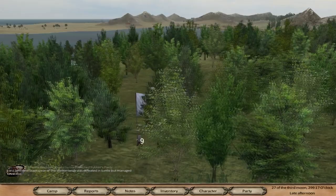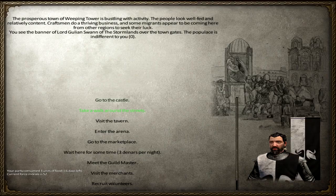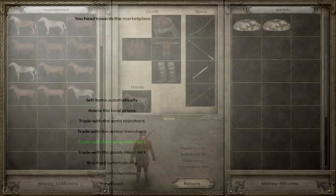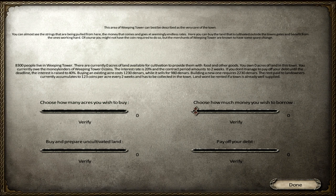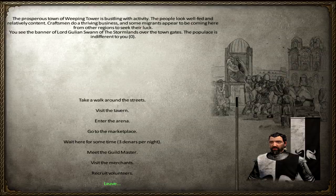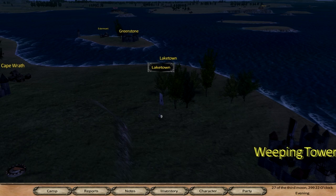Let's go to Weeping Tower and check out if we can recruit men. They'll be a lot more expensive since they're professional soldiers, but I think they'll be worth it. I can recruit six mounted sergeants but I don't have enough money - that's annoying. I don't actually have anything to sell. I've never done this before - I could just borrow money from the merchants. I wonder what happens if you don't pay back your debts.